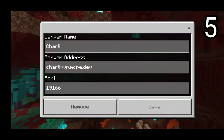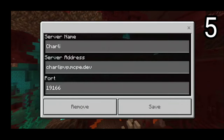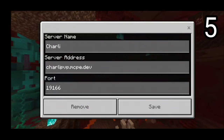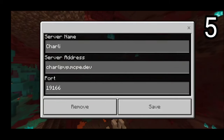On the number 5 spot, we have CharliePVP. The server address is charliepvp.mcpe.dev and the port is not default — it's actually slightly different. Please make sure to change the port to 19166. Once you're done with that, feel free to join this epic PVP server.